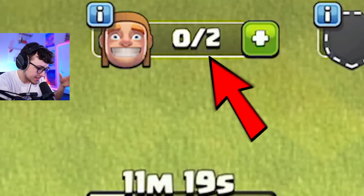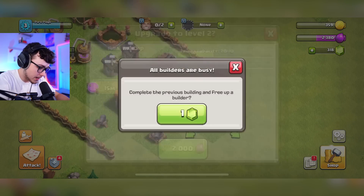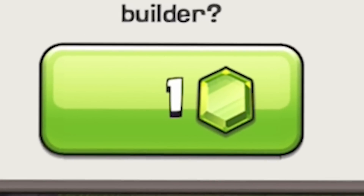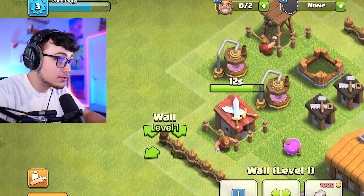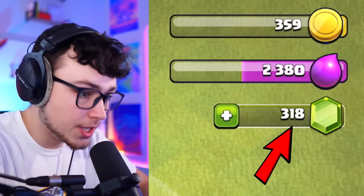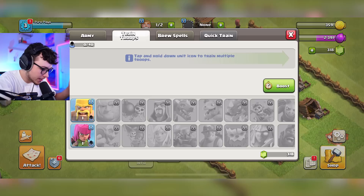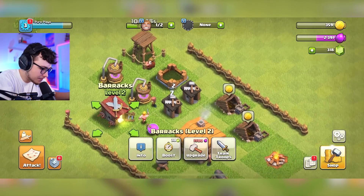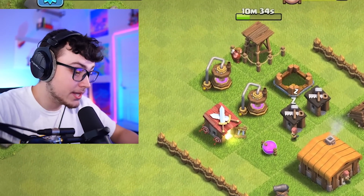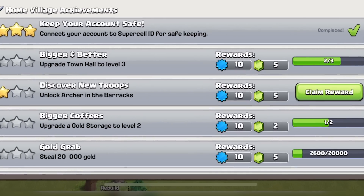We only have two builders right now and they're both being used, so I can't upgrade anything else. Gems are a resource in the game where you can speed through build times — like diamonds in My Singing Monsters but called gems here. The barracks upgrade is now done, so when we go to train we can do 10 barbarians and 10 archers. Archers have a different style of attacking that you'll see in the next battle.